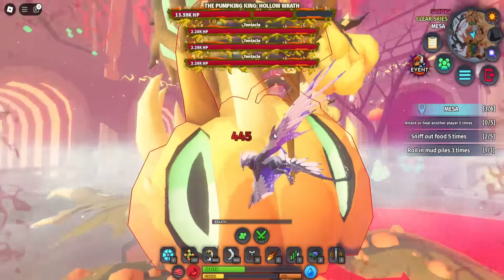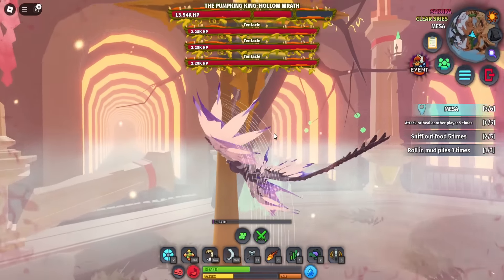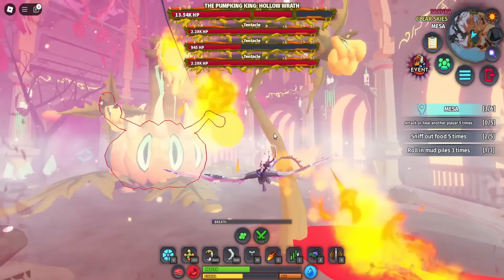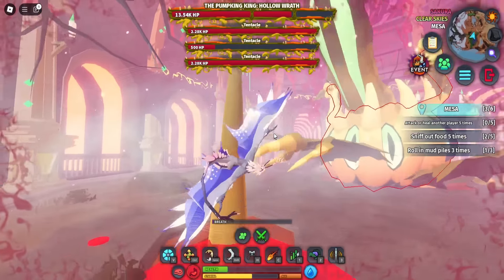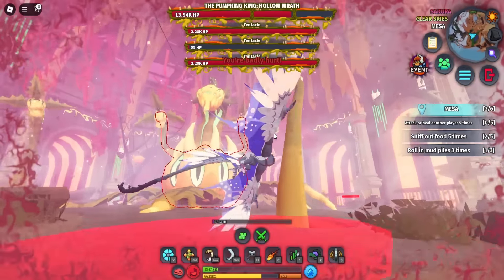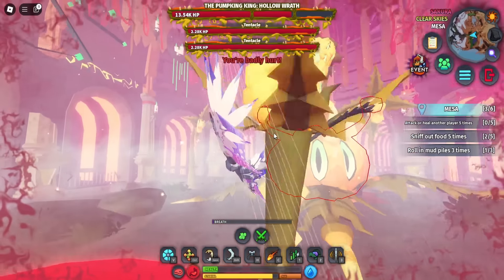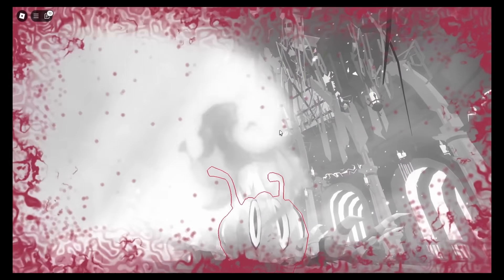I'm just flying around — oh, tentacles! We've got to kill the individual tentacles. Those fireballs hit me every time. This is rough. But it is definitely soloable. The problem is the fireballs — I can't dodge them because I'm too slow.